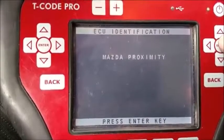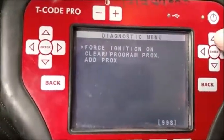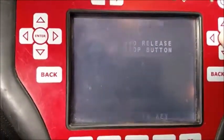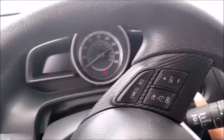We're in special functions. First thing first: force ignition on, press enter, press and release the start button just once. You can see it flashing. Press enter. I'm going to wait for the light to turn orange — which it did — so now we press it and the ignition turns on.